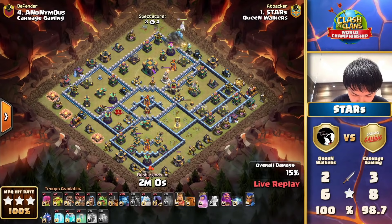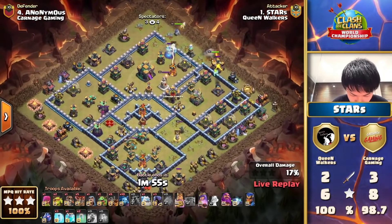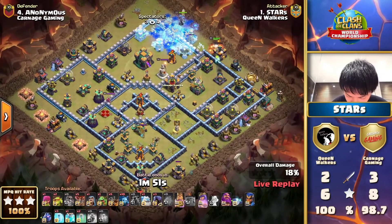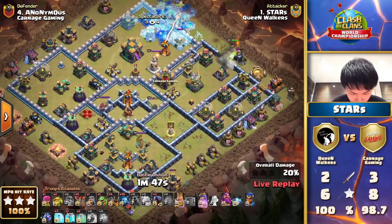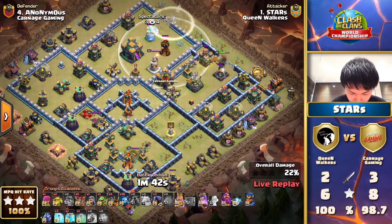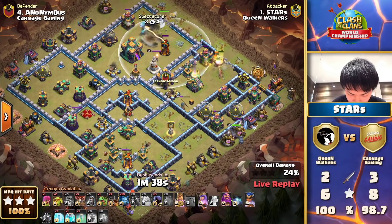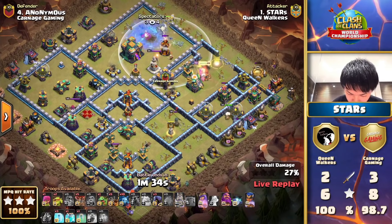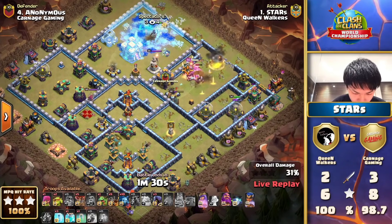Maybe just expecting something different from the Queen Walkers. The Archer Queen is aiming to get in toward the Town Hall — he's got two Ice Golems, just holding on whilst the queen takes out the Clan Castle, obviously not wanting them to take unnecessary damage. He's diving into the Town Hall trying to thin out the area for the Dragon Riders, taking the entire right-hand side of the base down. He did allow the single target to lock on the Archer Queen, so it's going to force out that invisibility spell protecting his troops.